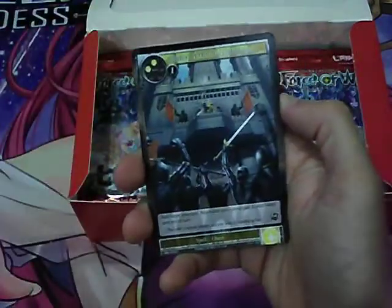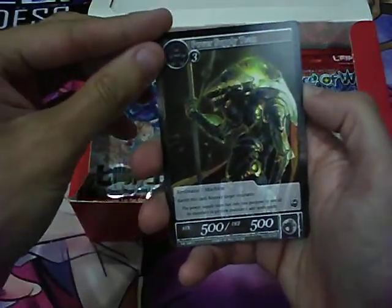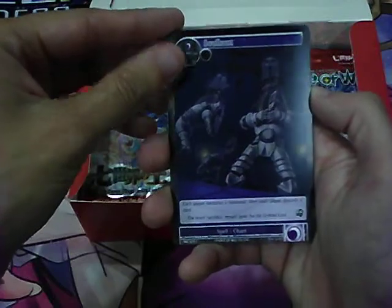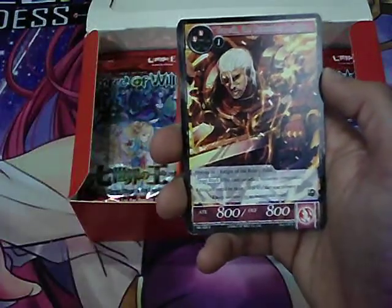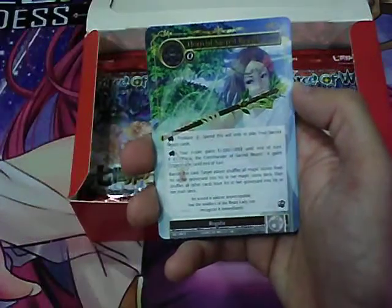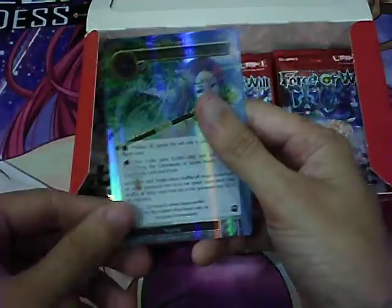Pack 10: Squire of the Ocean Lady, Order of the Sacred Queen, Power Supply Team, Soul Hunt, Little Angel of Armala, Carrier the Dawnless Knight, Underground Dragor, Horn of Sacred Beasts, One Magic Stone. And a foil Horn of Sacred Beasts.